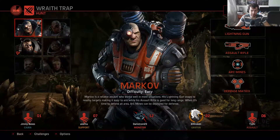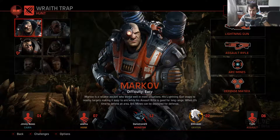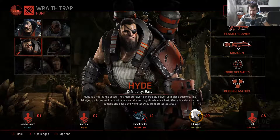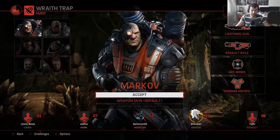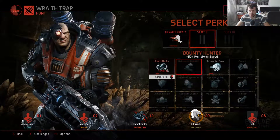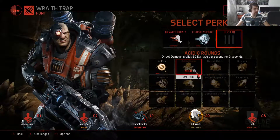All right, so today I will be playing Evolve. I am going with the assault class Markov, which I didn't play yet. He has a lightning gun, an assault rifle, arc mines, and a defense matrix. It's actually pretty much the same as the other one except this one has toxic grenades, and Markov has arc mines while this guy has a flamethrower. The defense matrix is the same. So let's choose Markov right here. I'll check if I want any upgrades — normally go for a little bit more movement speed and a little bit of damage increase. There we go.